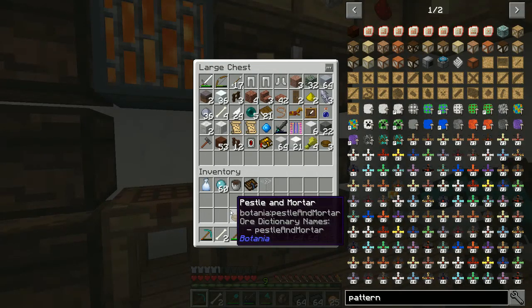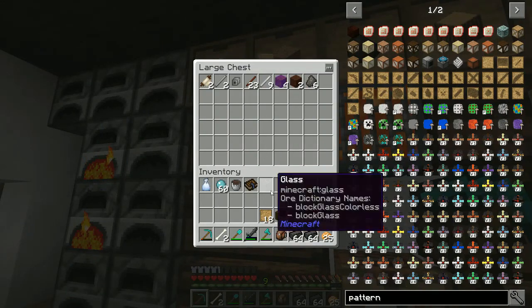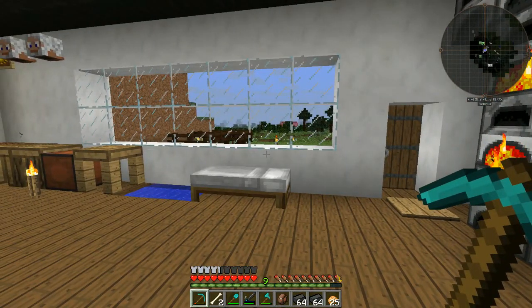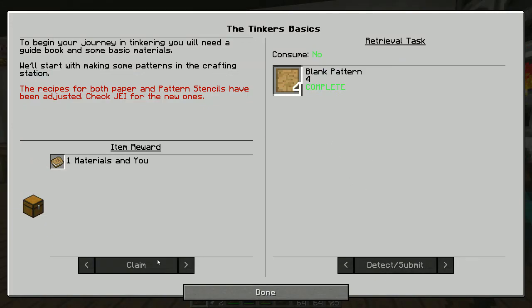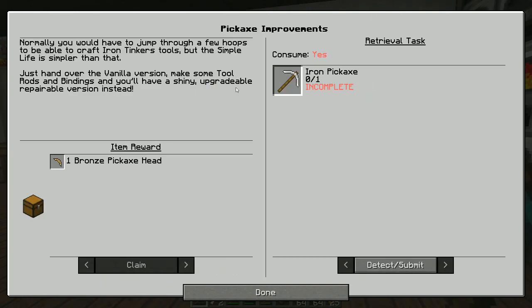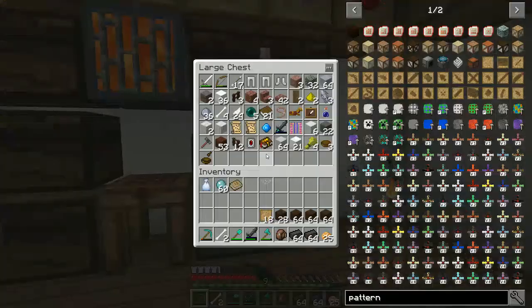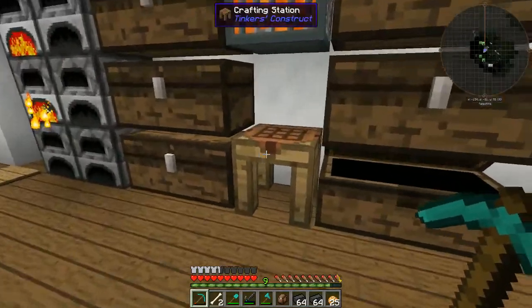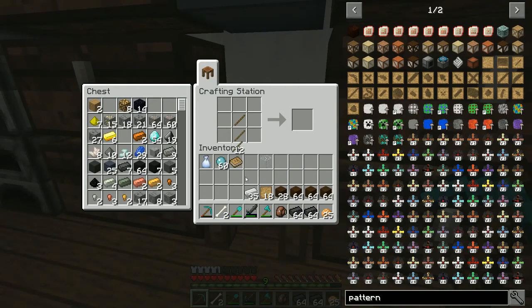I'll put the Immersive stuff up here for now. Check the quest book — got this one. I'll claim the book for materials. This tells me if I make an iron pick, I can have a bronze pickaxe head. I've got a little bit of iron to play with. Let's check off some of these quests.